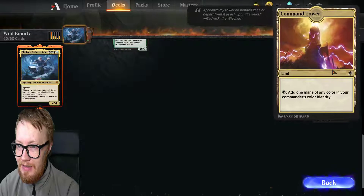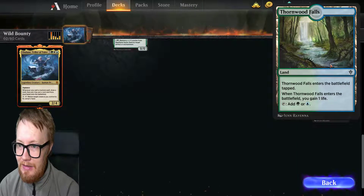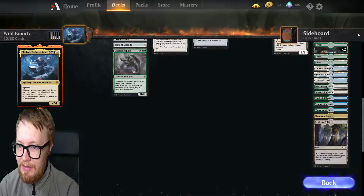Let's see if there are any funky lands here. There's a Command Tower and Thornwood Falls, gaining new life. And that's it.